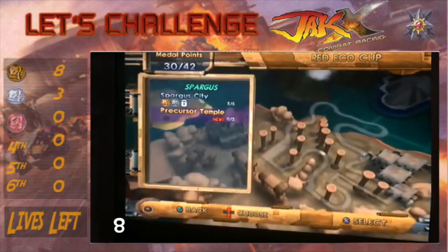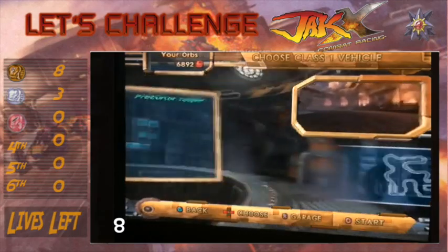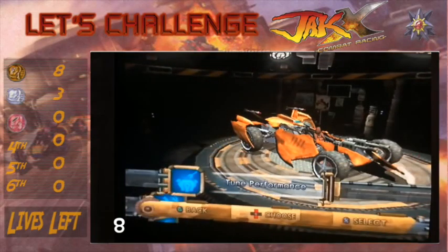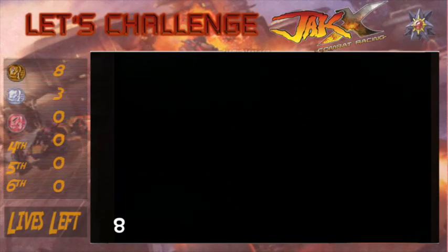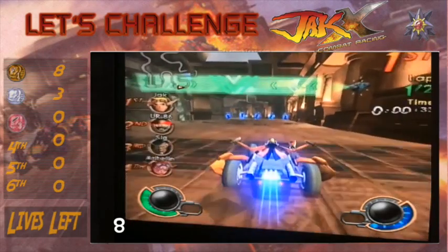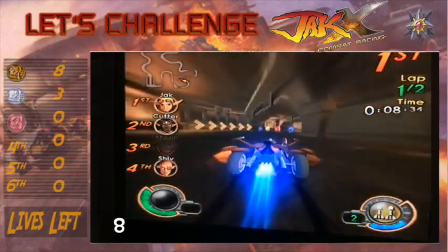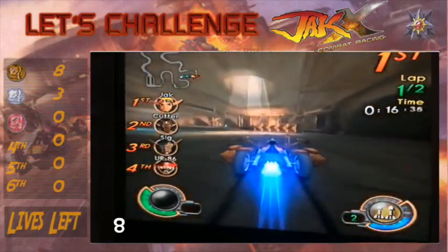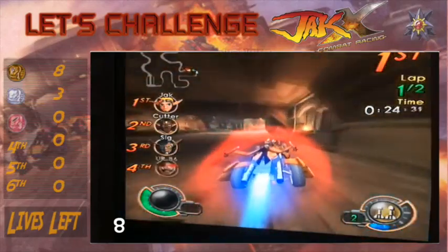We're going to do the Precursor Temple to start off with. Temple track has plenty of opportunity for the veteran drivers and lots of death for the novices. Keep plenty of speed through the turns and watch for temple structures you can get air off of. The temple is the third of the sort of three core tracks of the Spargus region. We've got Spargus City, the temple, and the Canyon which we haven't met yet. Getting these early boosts is really nice. The temple's really fun - I really like this track. You do get a lot of air, lots of places you get random jumps off of, and lots of places just to crash accidentally or make big mistakes.